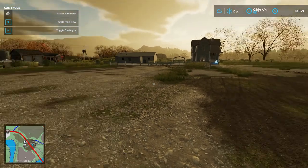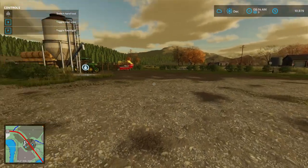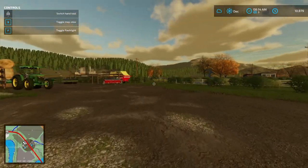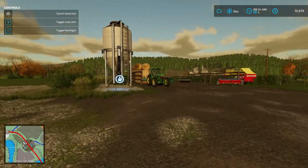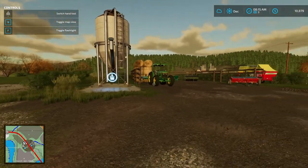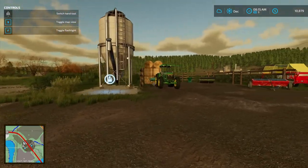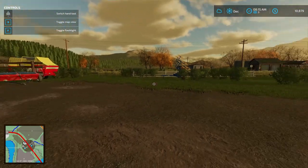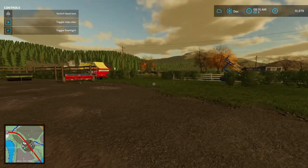Hello everyone, it's Chuck Thunder. We're back with another episode of my Let's Play Roleplayer series here on Elk Mountain. As you guys remember from the last episode, we harvested our grass, sold it all, and got a bunch of money — around $18,000 total. That's the maximum we reached.